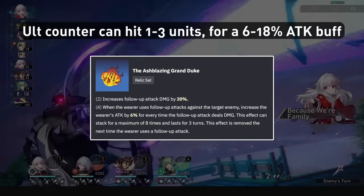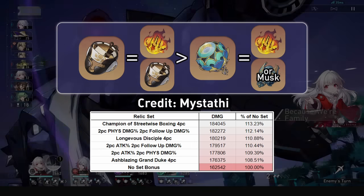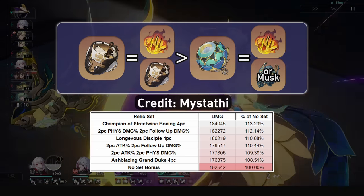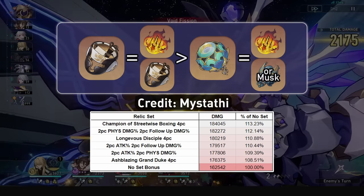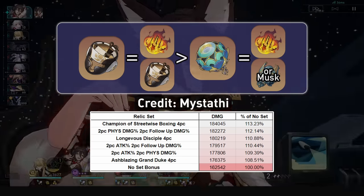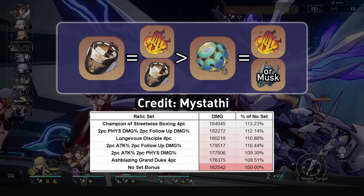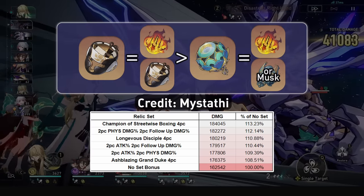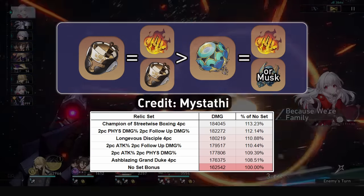However, we can still abuse the 2-piece of this set. For Relic standings, we have the Champion set, followed by the 2-piece Duke set combined with the 2-piece Physical. This will grant a 10% damage buff to all damage, and then an additional 20% to all those follow-ups, which are the core part of her damage profile. This 2-piece combo can overtake 4-piece Champion if you have large attack% buffs like Yukong and/or Tingyun, and it's a substat diff to see which is better. Longevous Disciple is close behind, but since the HP% doesn't correlate to direct damage increase, the 4-piece crit rate buff isn't enough to beat out these other 2 sets.